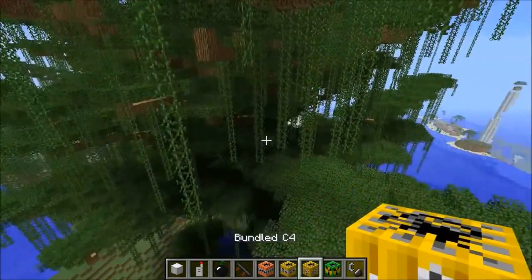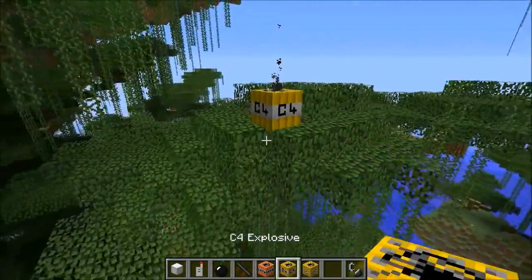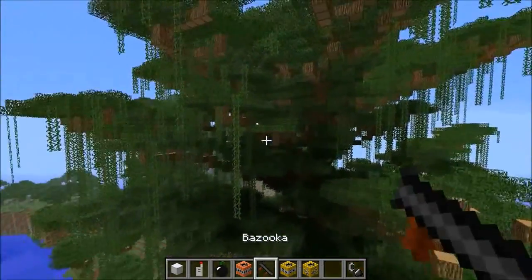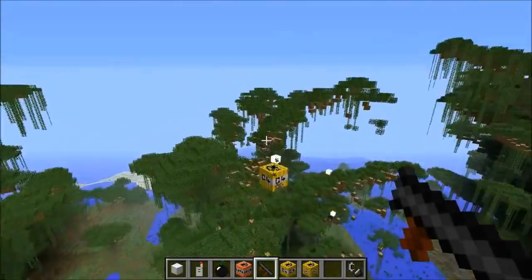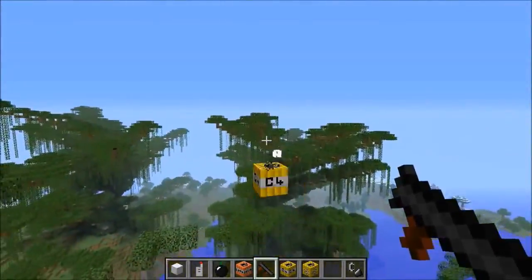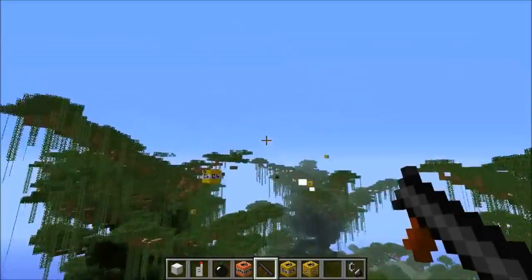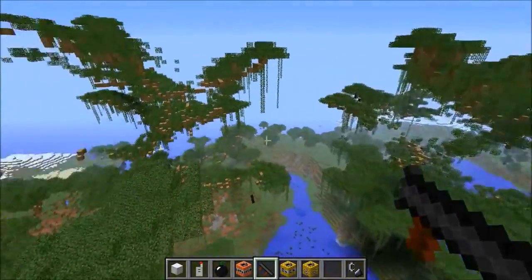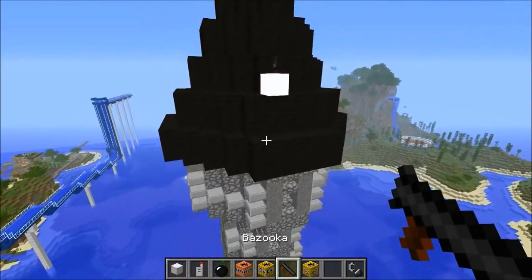I'm gonna put down normal C4 and then try to shoot it with a bazooka - I think it works with whatever you used last. Let me put them close to each other. All right, say goodbye to the tree guys - we can get rid of the entire tree in like 10 seconds. More trees! I think you guys would be doing the same thing right now. I got back to this structure and I'm gonna put bundled C4 on top, then shoot it with a bazooka. I really hope that works.